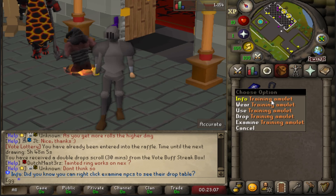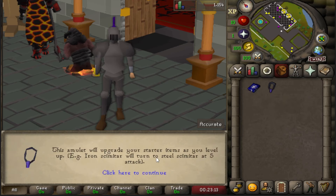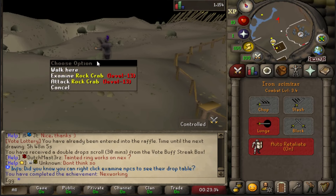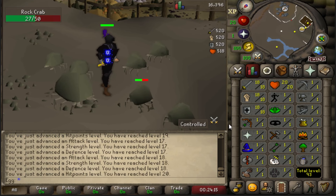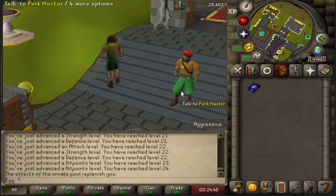Starting off, you're given a training amulet. This will upgrade your starting items as you level up — so iron will turn into steel as you get 5 attack, for example. Over to the rock crabs — simple as that. This will level up all of your actual starter gear, and the amulet itself provides around fury stats too.